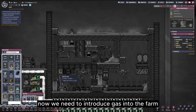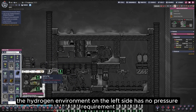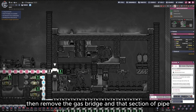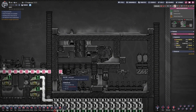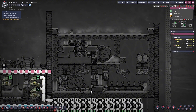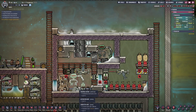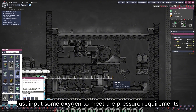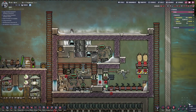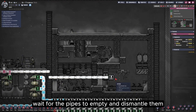Now we need to introduce gas into the farm. The hydrogen environment on the left side has no pressure requirement, so we can guide one tile of hydrogen over using a gas bridge, then remove the gas bridge and that section of pipe — or we can also directly supply some hydrogen. Now the left side is completely filled with hydrogen. On the right side, just input some oxygen to meet the pressure requirements. Then disconnect the oxygen, wait for the pipes to empty, and dismantle them.